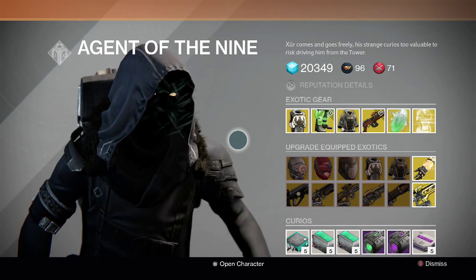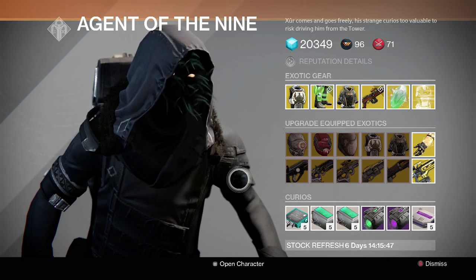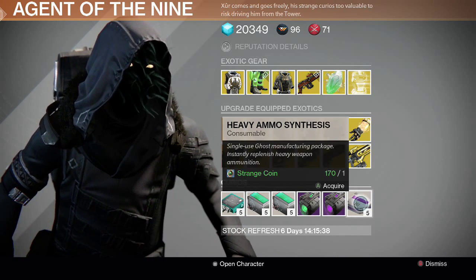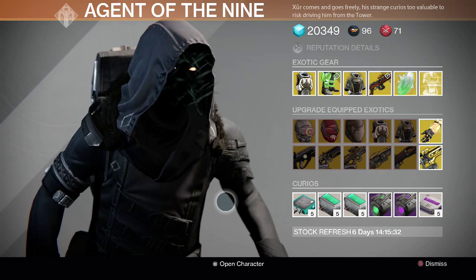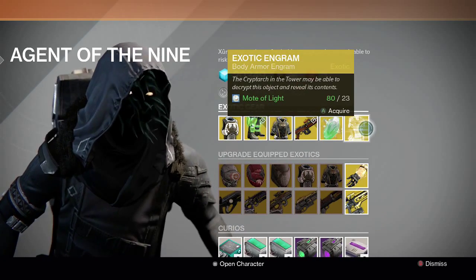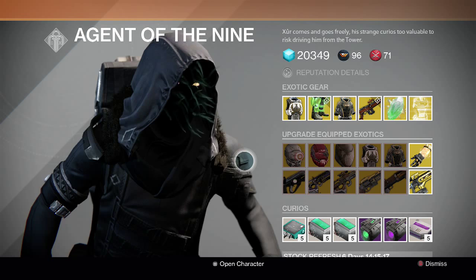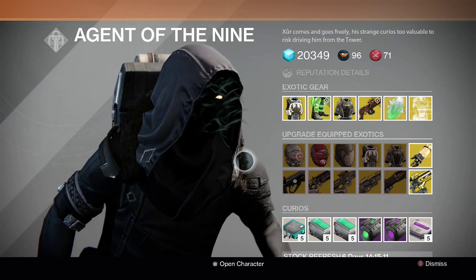He's by the Crucible quartermasters and here's his inventory for the week. First thing we see is the return of heavy ammo synthesis, which is really amazing. If you guys have a lot of strange coins, stock up on heavy ammo synthesis because I don't know if he's going to bring it every week. I'm going to stock up on some after the end of this video.